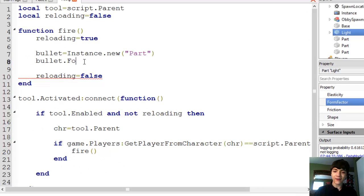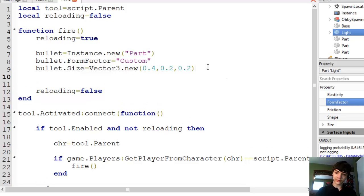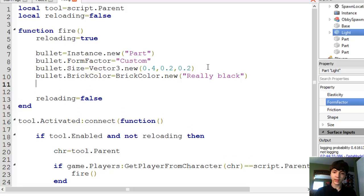Bullet dot size equals vector3 dot new — we'll go 0.4, 0.2, 0.2. Let's add zeros there just to make it a little easier to read. And bullet dot brick color equals brick color dot new — really black. Anything else we should do for this bullet before we send it off?